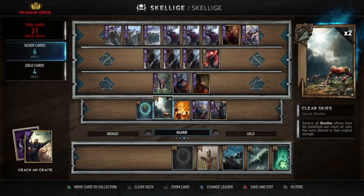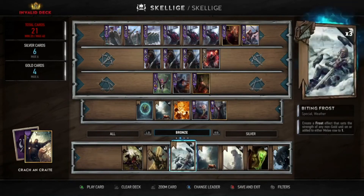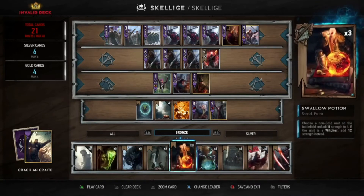With that we're covered with silvers. We can always swap Scorch for something, but it's always good to have one Scorch in your deck.